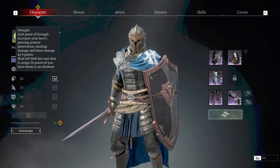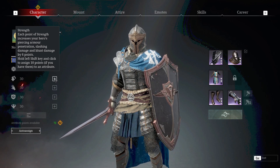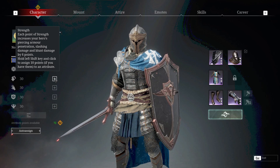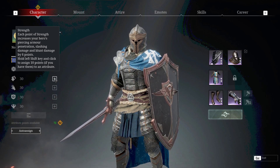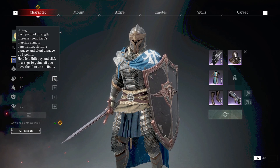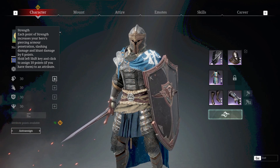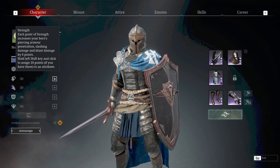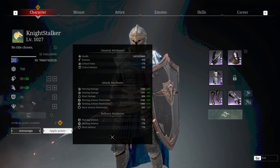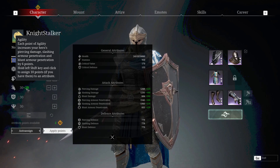When you use Clash of Shields on an archer or a light unit, you want to kill them all in a row, so you need about 150 or 200 extra damage to achieve that. Each point of strength increases your hero's piercing, armor penetration, slashing damage, and blunt damage by 6 points. Given that slashing and blunt are our primary damage types, and when you're blocking and overhand stabbing you're actually using piercing too, we're going to increase our strength up by as much as possible. We'll also put a little bit into agility for armor penetration.